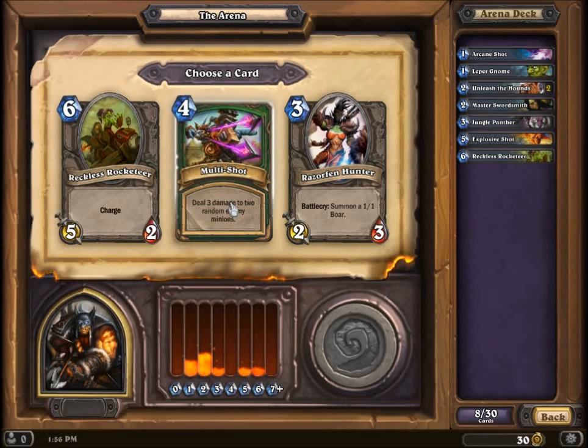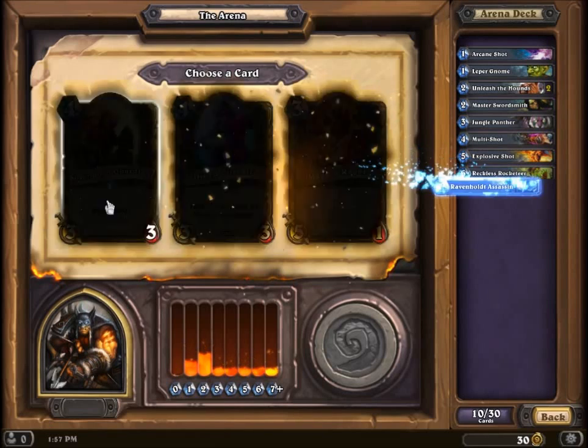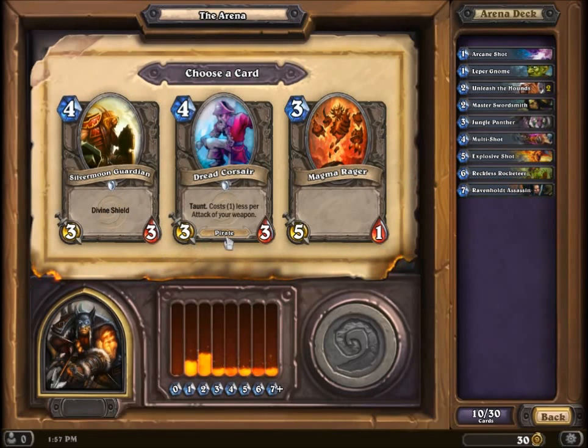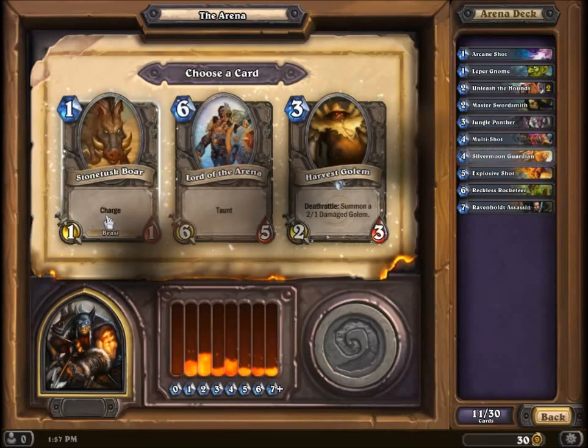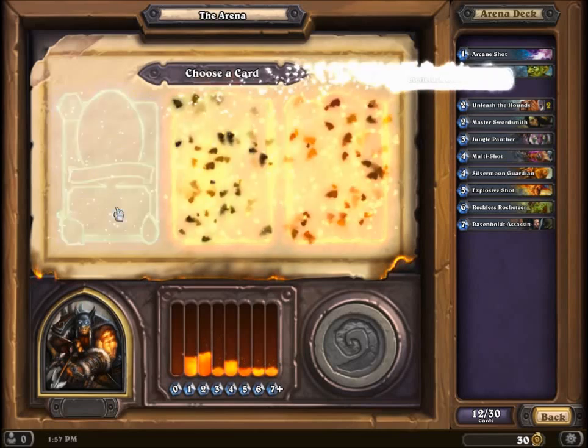I do want to get some more of these multi-shots; unfortunately we weren't able to grab them on the early ones. He can't attack — he has stealth. You have all other murlocs plus two health. The best out of a set of bad choices. Divine shield costs one less per attack on your weapon — I don't usually carry weapons, so I'll probably just go with that sturdy one.